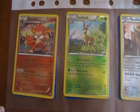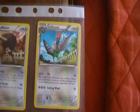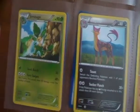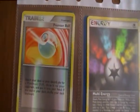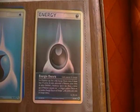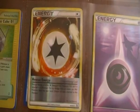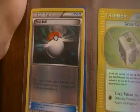In the last sheet we have a Samurott Reverse, a Sawsbuck Reverse, a Buffalant, an Unfeasant, a Throh, a Darmanitan, a Leopard, and more Samurott Reverses. On the other side of the sheet we have a Reverse Premier Ball, a Reverse Multi Energy, a Reverse Water Energy, a Reverse Dark Energy, a Reverse Psychic Energy, a Reverse Rescue Energy, a Reverse Rescue card, and a Reverse Poke Ball.